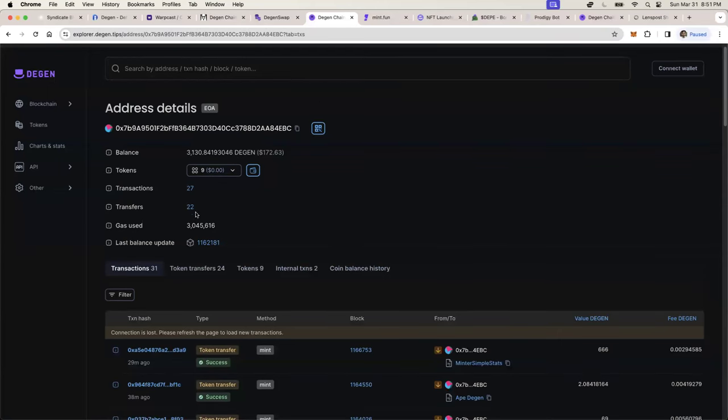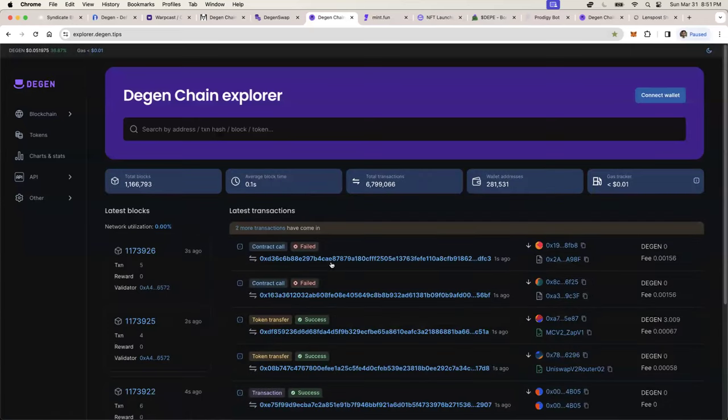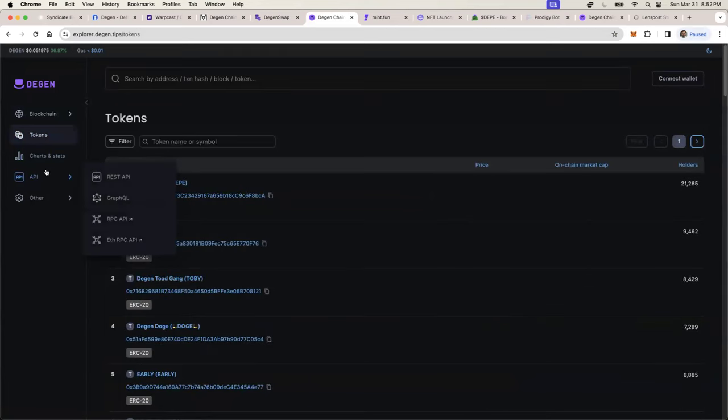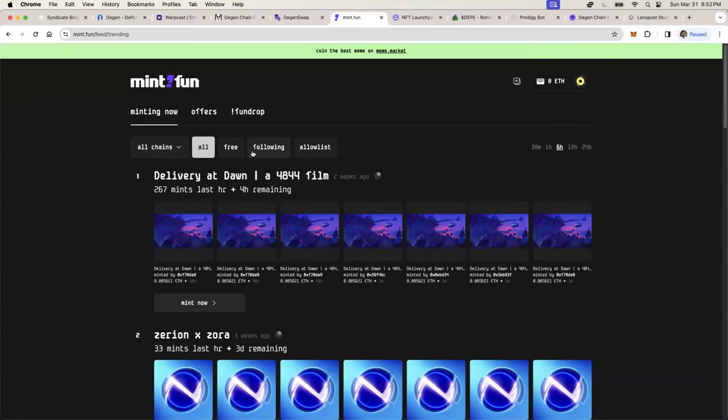Step number two — you've got to use the explorer. Go to explorer.dgen.tips. You can type in any EVM address and start doing research into what's happening with your token — for example, if a swap failed. It shows your transactions similar to Etherscan, Base Scan, or Soul Scan. This is the DGen explorer, so you can do blockchain chain analysis on individual addresses, tokens, and blocks.